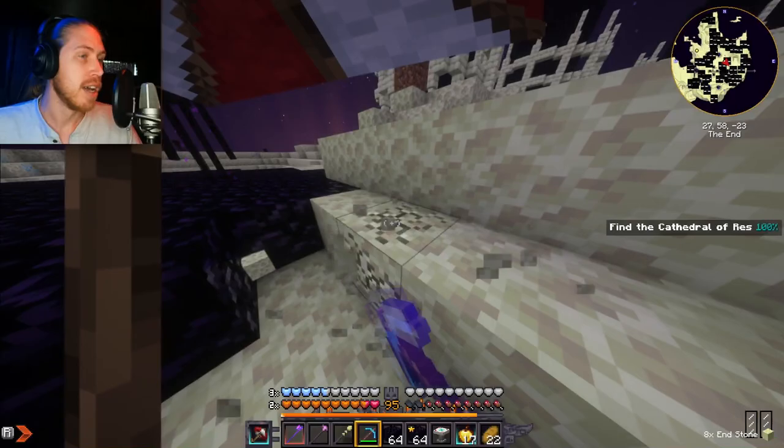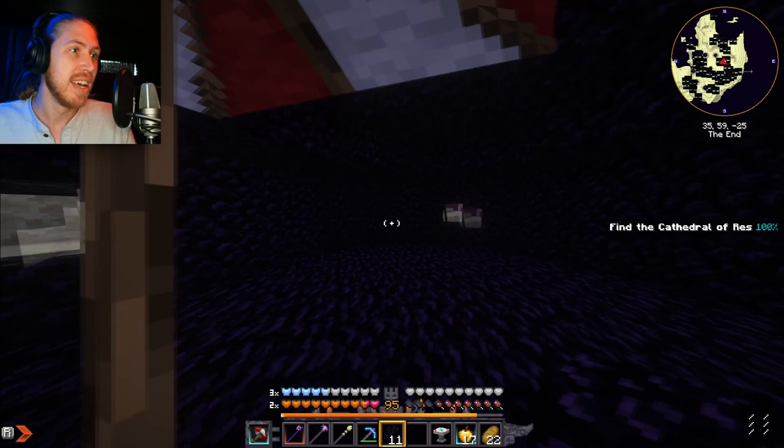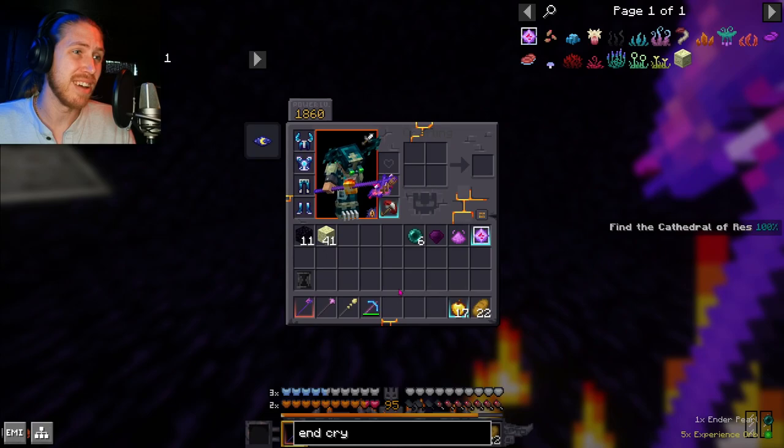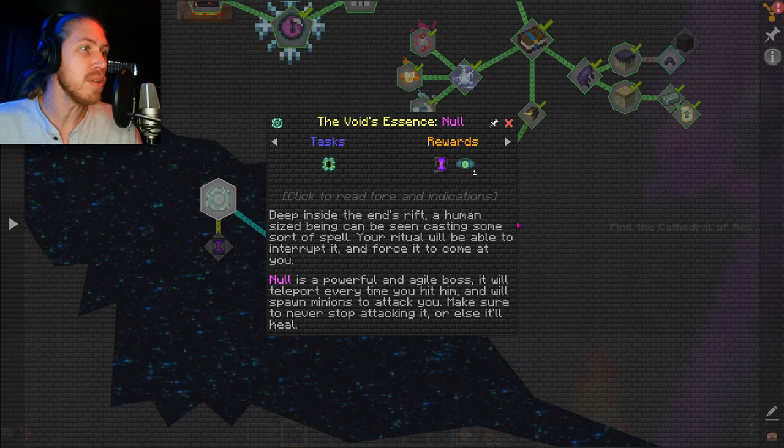I have a lot of obsidian now. I made a box — it's really dark inside though, so you can't see a whole lot. Is this a trap? Does this work? I don't know. We're just gonna place down the altar. You need to get out, and then we just place the stuff down. I really don't know what I'm spawning here. We have the Uncanny Ritual and the stuff for it.